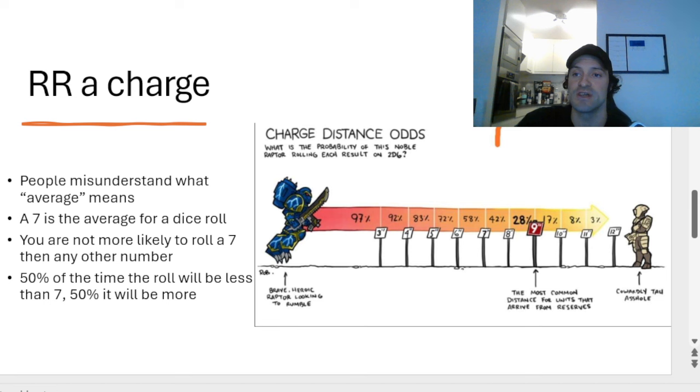Let's look at the actual odds of making charges. A lot of people don't really understand just how bad some of the odds are. If you are going for a 12-inch charge, you have a 3% chance of making that charge — it is real bad. There's a funny graphic here of a brave heroic raptor looking to rumble and the cowardly opponent at the end of it. Credit to the unknown artist who posted it in the Discord. So you only have a 3% chance of making that 12-inch charge.